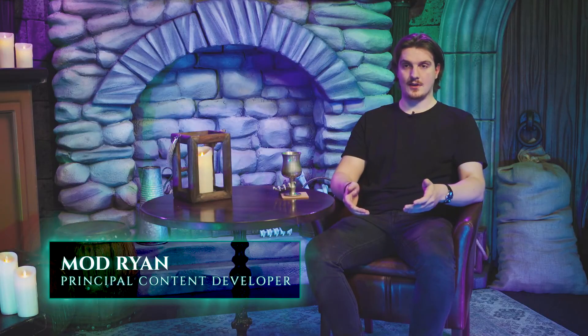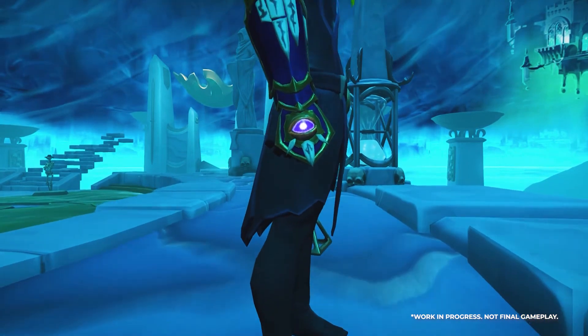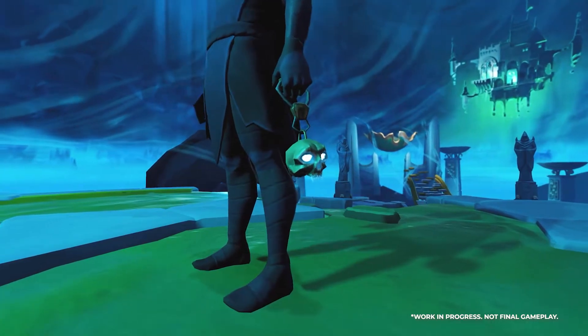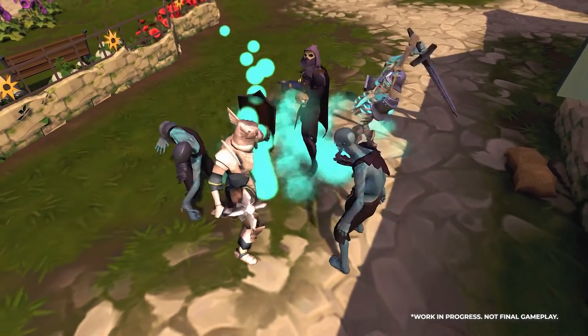Necromancy is a brand new combat style with its own new equipment, weapons, incantations, and abilities. It sits outside the combat triangle, meaning it's neither weak nor strong against magic, ranged, or melee. The main-hand weapon, the Death Guard, is required to use Necromancy abilities and is your primary source of ranged damage. The off-hand, the Spirit Lantern, is required to conjure creatures from the Underworld, such as Skeleton Warriors, Putrid Zombies, or Ghostly Wraiths.